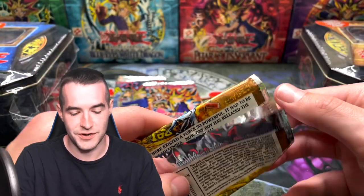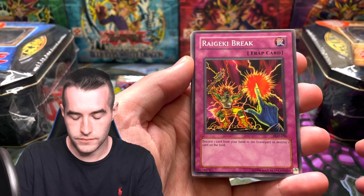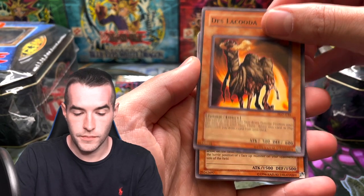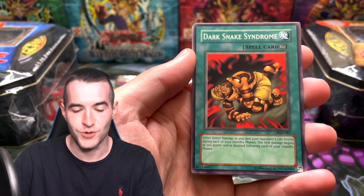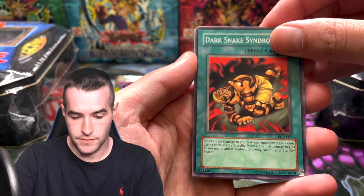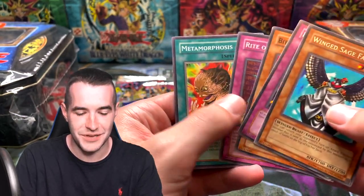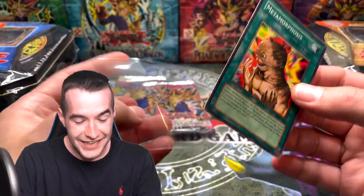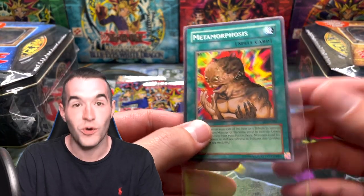PGD — the seventh set in Yu-Gi-Oh! history. I think this one came out in 2003. Rageki Break — here we go, it's a pretty good card. Des Lacuda, Gravekeeper's Assailant, Dark Snake Syndrome, and Wingsage Falcos. We finally didn't pull something crazy — wait. How have we pulled three Metamorphosis out of four Pharaonic Guardian packs?! Three Metamorphosis out of four Pharaonic Guardian packs — that's crazy. These are actually really expensive cards. That is awesome.